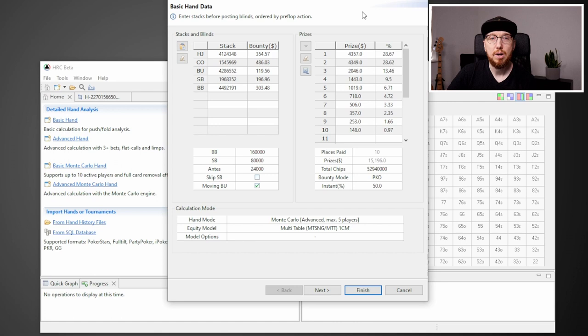The blinds and antes have come through as well. I've already put in the prizes on the right-hand side. If you don't have access to the lobby, a really cool hack is to go to Sharkscope — you can search by the tournament ID and it'll bring up all the prizes. We've only got 10 players left, so I've only filled it out for 10 players. Just be really careful that when you go through the prizes in Sharkscope, you recognize that it includes the bounty amounts as well, so take the prize minus the bounties to get the actual prize.